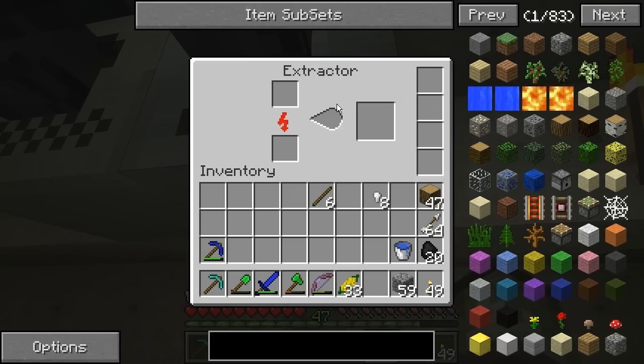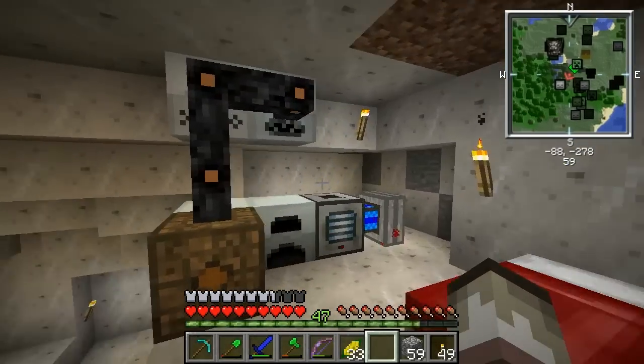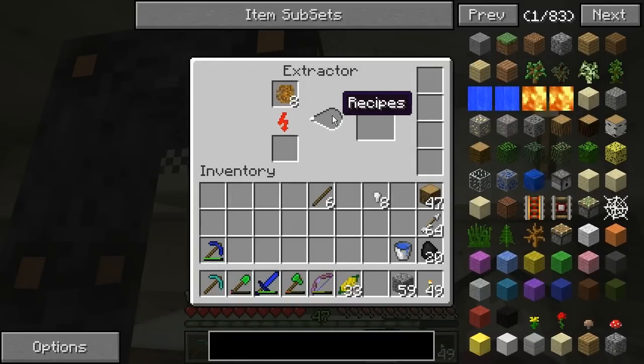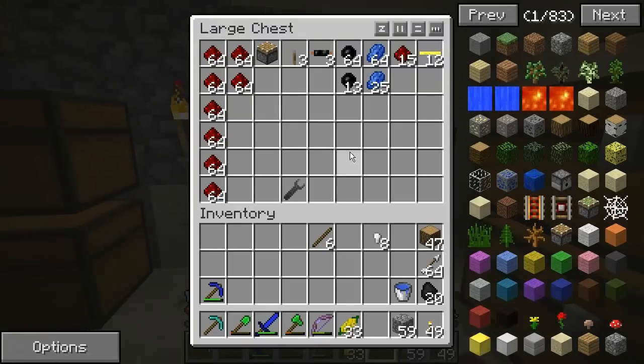And this is an extractor, and I'll show you why I made the extractor. See the sticky resin — this is how we get rubber. We need to make all kinds of things. And if you use the sticky resin in an extractor instead of just cooking it in a furnace — when you cook it in a furnace, you get one. So if you use an extractor, you get three. Look at that. That is why I have lots of rubber now, hooray.